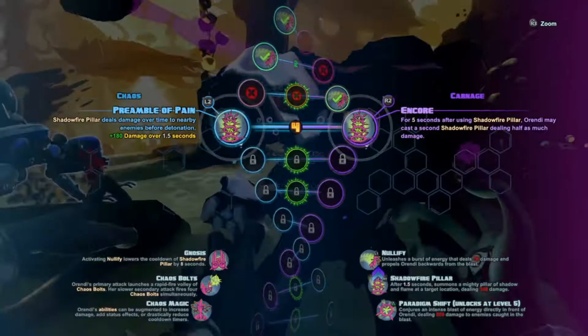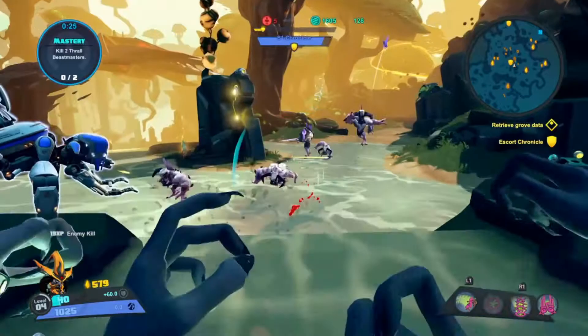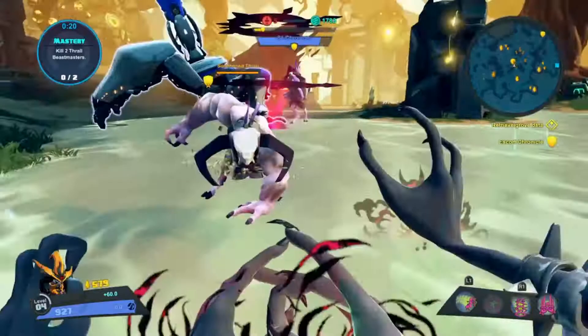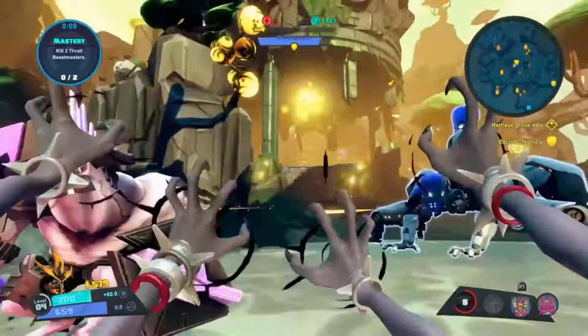I unlocked the Encore mutation, which allows me to immediately cast a shadow fire pillar at half strength right after I cast one — so you'll see me casting two in a row. I'm casting my ultimate attack at level 5, which is unlocked for every character. Unlike the shadow fire pillar which is harder to aim, the ultimate you just face and shoot, so it's easier to land. I'm picking Chaos to reduce cooldown times. You'll see me casting two pillars in a row; the second one does half damage.